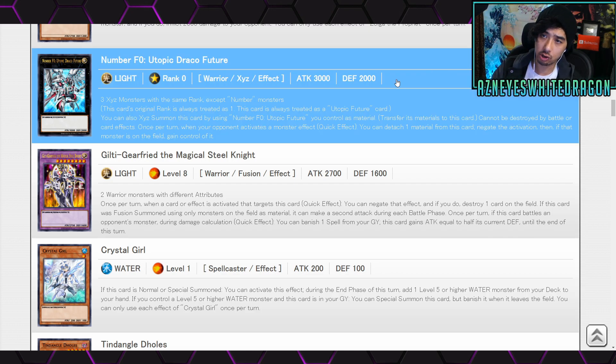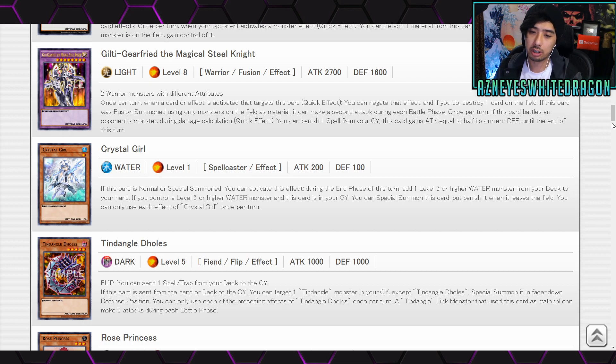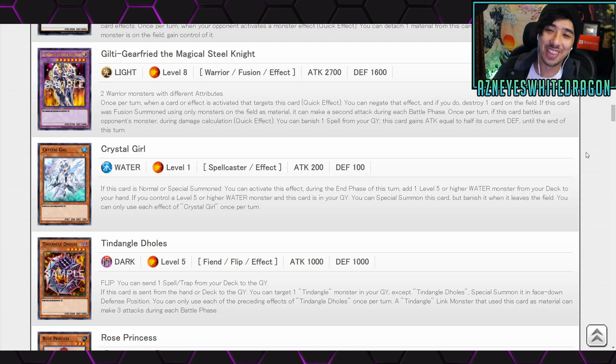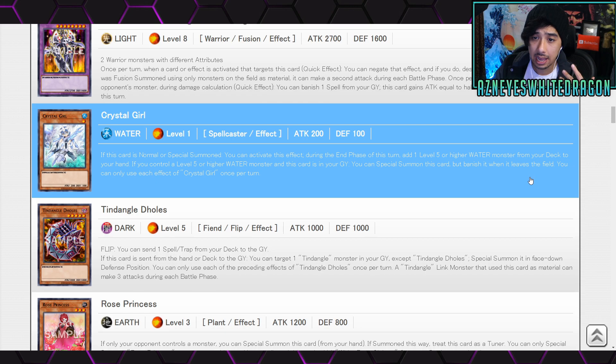Some of these cards are going to be the first time we're getting them in the TCG — like Utopic Draco Future, which we technically already have as an alternate artwork. We also have Guilty Gear Freed, the Magical Steel Knight — Light Level 8 Warrior Fusion, 2,700 attack, 1,600 defense, requiring two Warrior monsters with different attributes. Once per turn, when a card or effect targets this card, as a quick effect you can negate that effect and destroy one card on the field. If fusion summoned using only monsters on the field as material, it can make a second attack per battle phase. During damage calculation, as a quick effect, you can banish a spell from your graveyard so this card gains attack equal to half its current defense until end of turn.